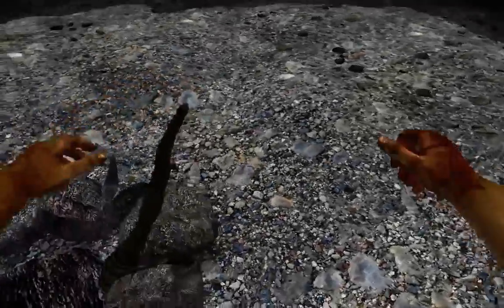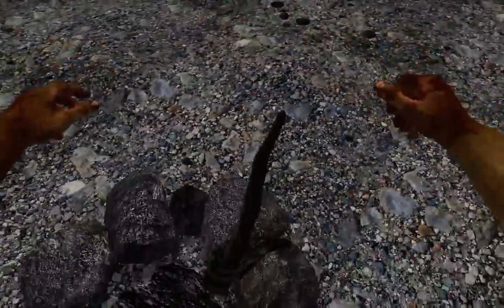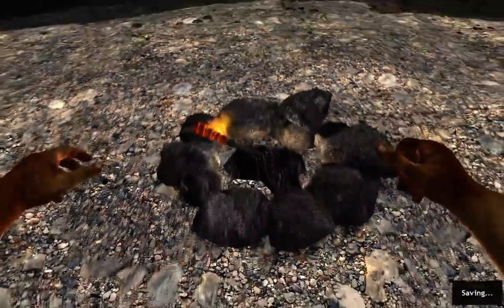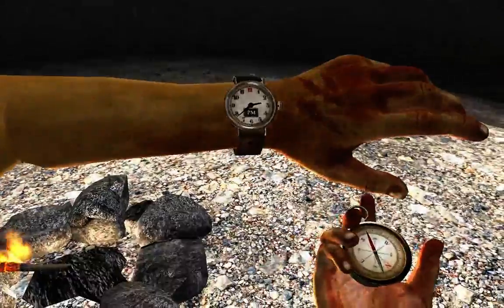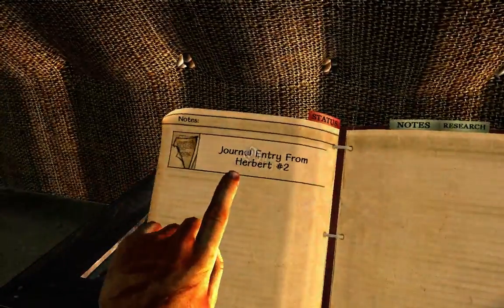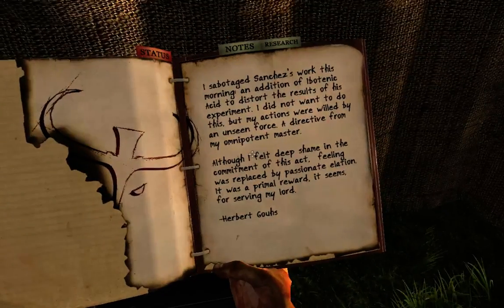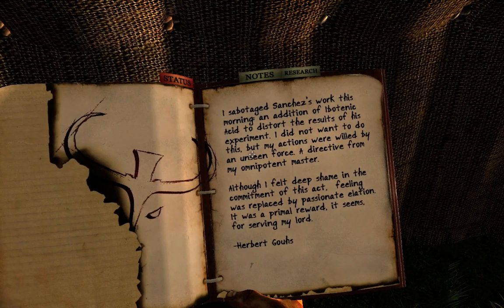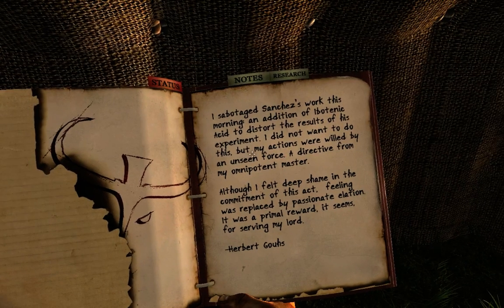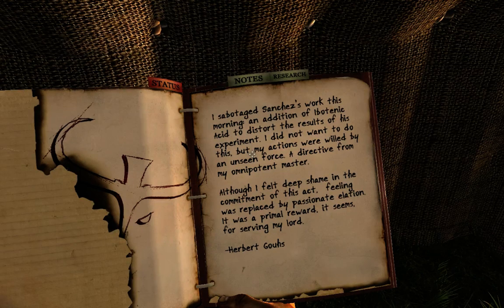Welcome to the musical cue. What the hell is that? What is it? Are we doing sorting the stone here? A torch? Put it back — I don't need a torch. Why did it get night time all of a sudden? It's three o'clock. Let's refill this. What's this? General entry number two from Herbert. I sabotaged Sanchez's work this morning — an addition of hypotetic acid to distort the results of his experiment. I did not want to do this but my actions were willed by an unseen force, a directive from my omnipotent master. Although I felt deep shame, healing was replaced by passionate elation — it was a primal reward for my serving lord. Look — the thing that I saw at the beginning.